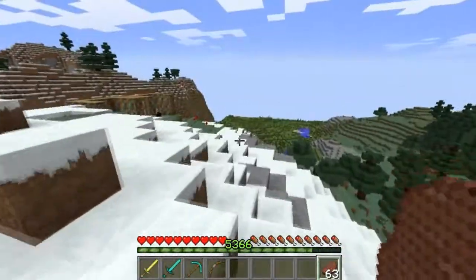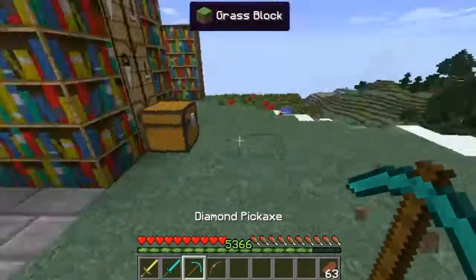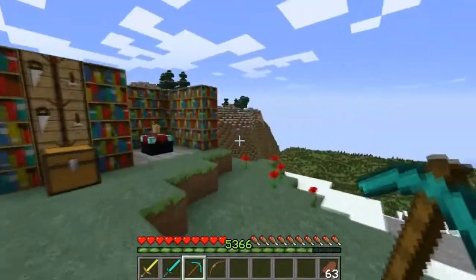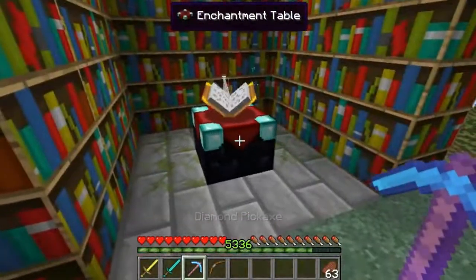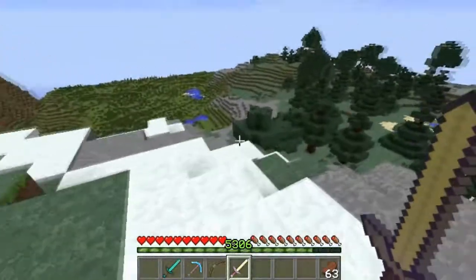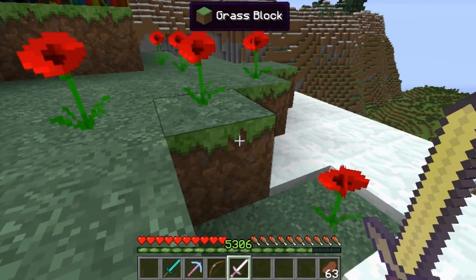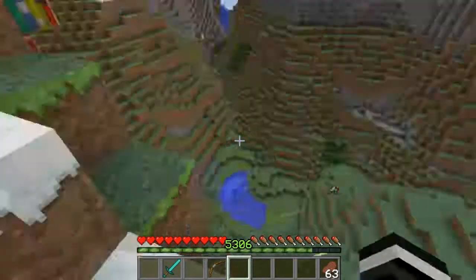Today we'll be reviewing a mod called the Enchanting Plus Mod, which disallows the random enchanting effects in Minecraft. Like, let's say there's an enchanting table - I want a god pickaxe, so I get level 30 and I get Efficiency 4 and Unbreaking 3. Same goes with a gold sword - I want a god gold sword, I get crap. So you don't want these random items - we're going to throw them down the cliff because these are useless.